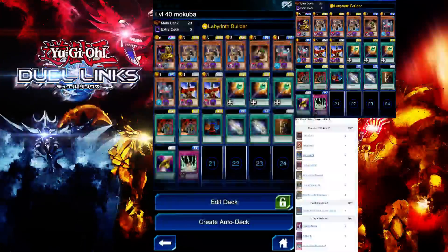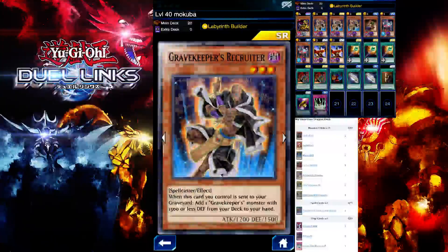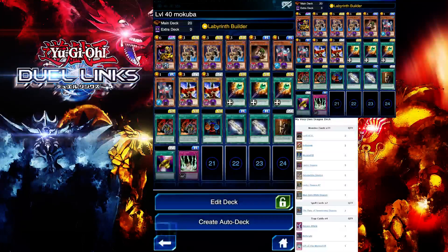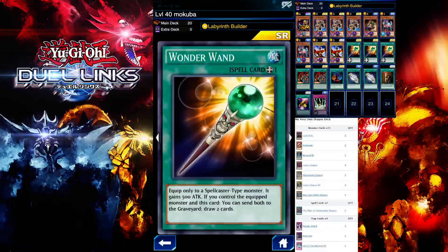You also have Great Kuriboh Recruiter to help speed up the farming process. You're going to use this with 1-on-1 — this will let you draw two cards and get your Great Kuriboh from your deck, as well as the Vessel, which will speed up the farm tremendously. If you don't have Great Kuriboh Recruiter, you can use Thunder Dragon and replace 1-on-1 with Sharp Greed or Jar of Greed.